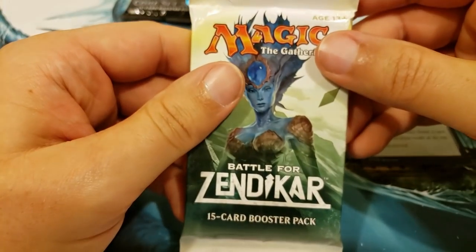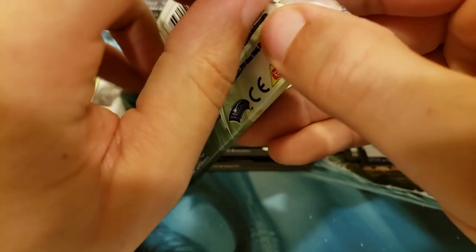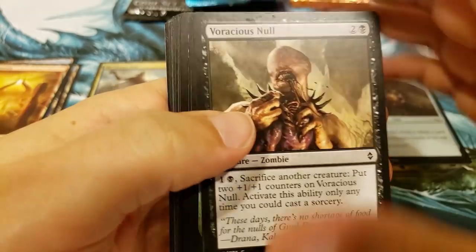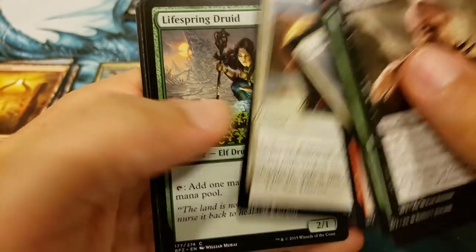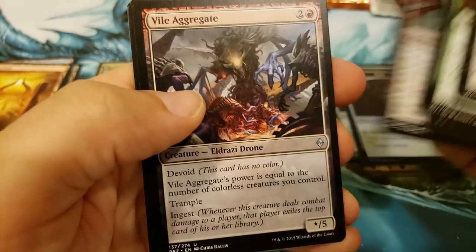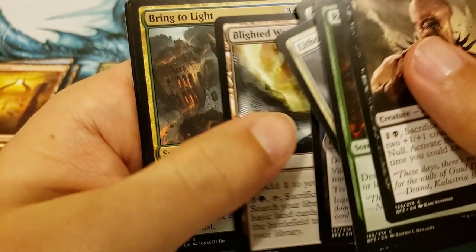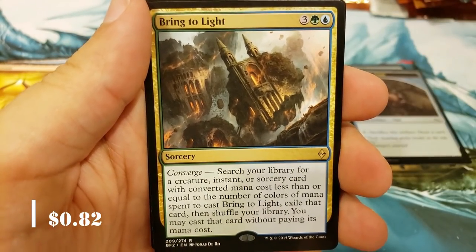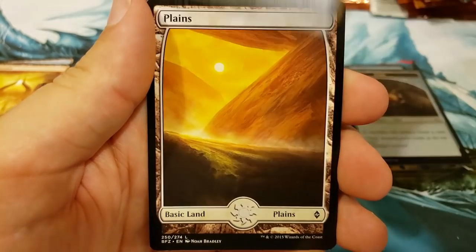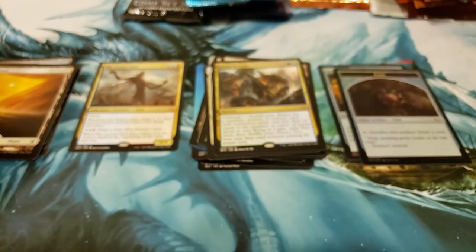How about Battle for Zendikar? I have opened very, very little of this — this was before I got back into it. Let there be an Expedition in there. Pack feels a little heavy, maybe. Ring to Light — I don't think this is a bad card, it's actually a pretty good card. And a full-art Plains. Lots of full-art cards here.